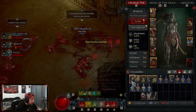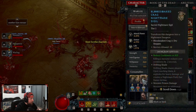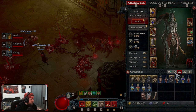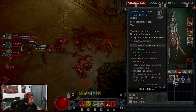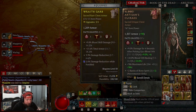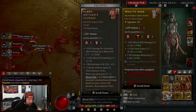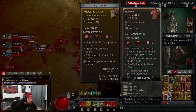We got the sigil here. Let me check the items — okay, so Blood Artisan, let's freaking go! We got Blood Artisan, that is very nice!